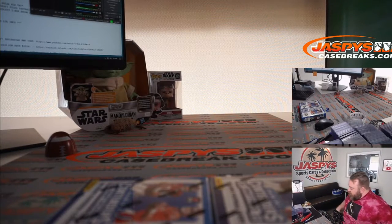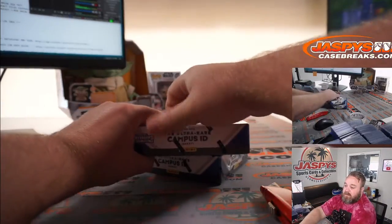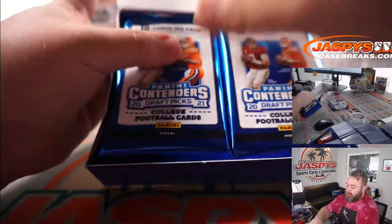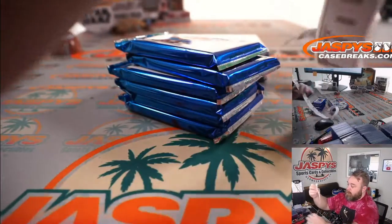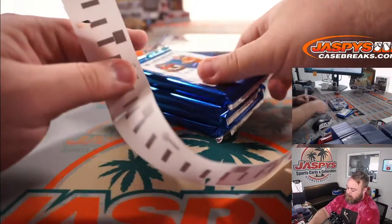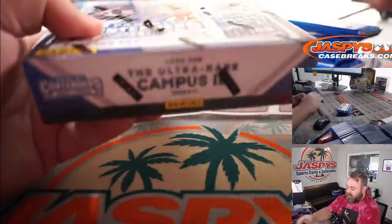I used the Sharpie last time, but that wears off. So I printed out labels this time — no smudging or anything like that. Let me tip this back down so the color is in between. This is going to be one through six.